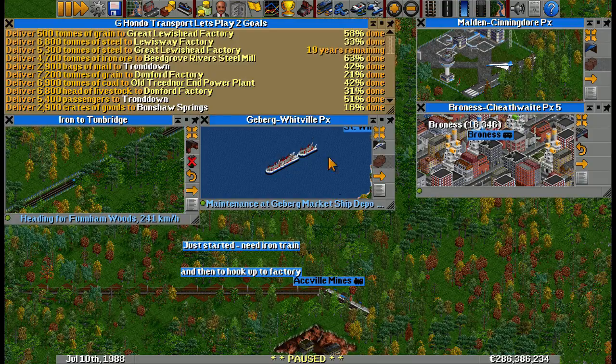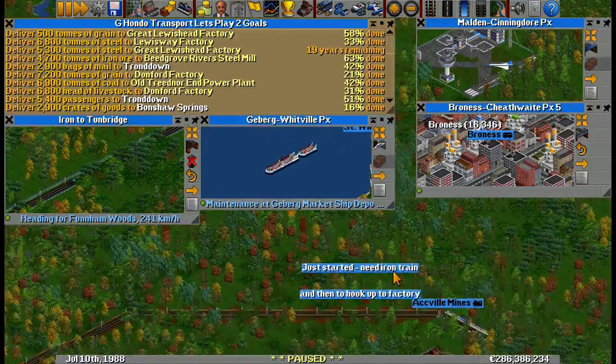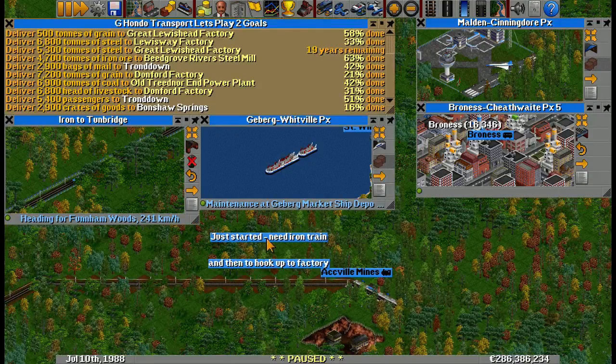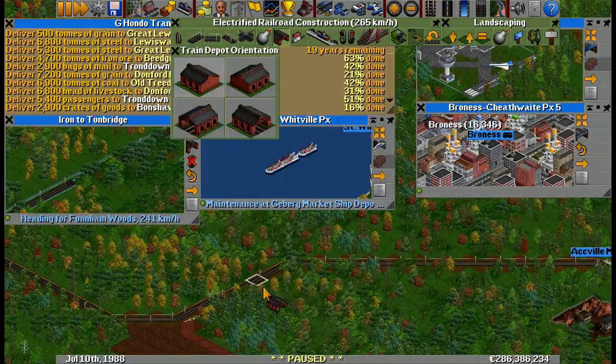At the end of Episode 73, we just started working on a mission to get steel to Great Lewis Head. As you can see by the notes I left myself, we had just barely started — I got as far as connecting the track from the iron mine to the steel mill, but no further. So that's where we're going to start, get rid of these notes, and let's get ourselves an iron train going here.